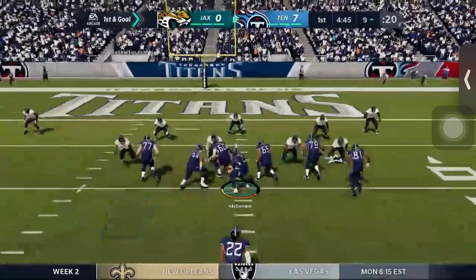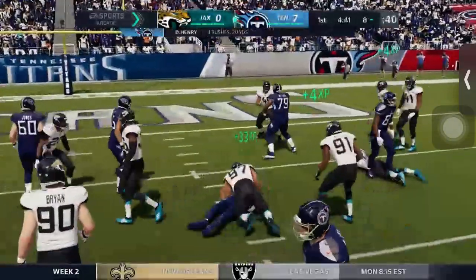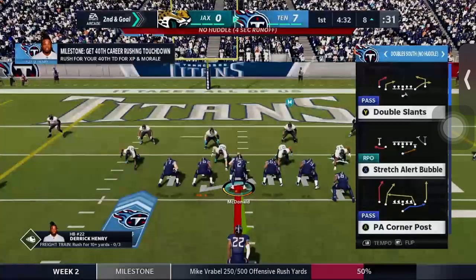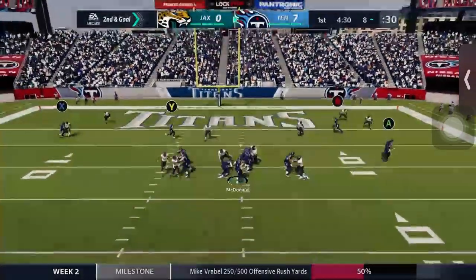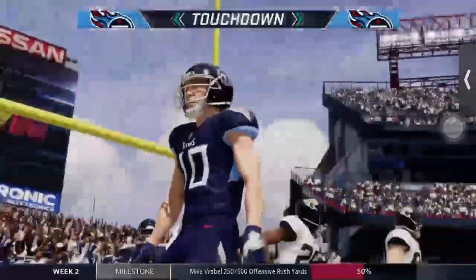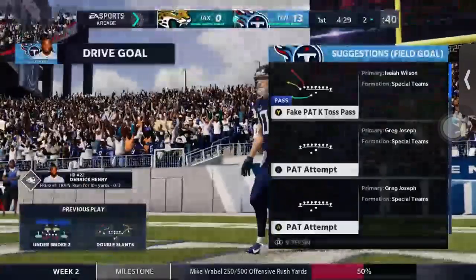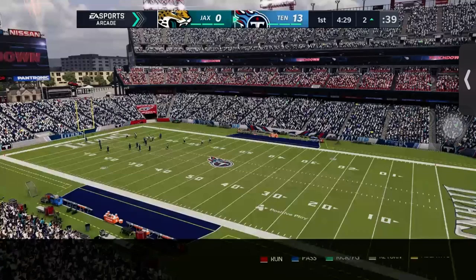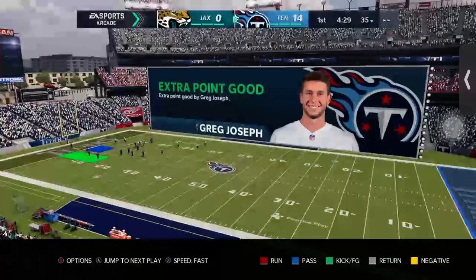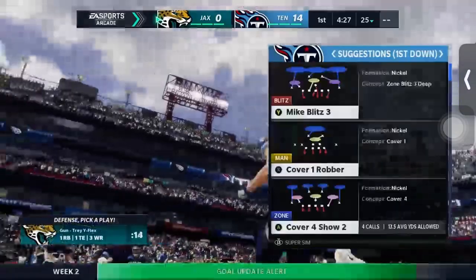Joseph almost returned it for a touchdown but Leonard Fournette stopped him. Derrick Henry gets stopped at the line for a gain of one. The goal is to try to get Derrick Henry a rushing touchdown, but instead we get an 8-yard passing touchdown to Adam Humphreys. So we've had two receivers each with two receptions — AJ Brown has two receptions and a touchdown, and now Adam Humphreys also has two receptions and a touchdown.